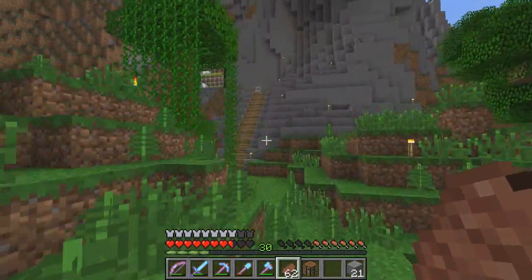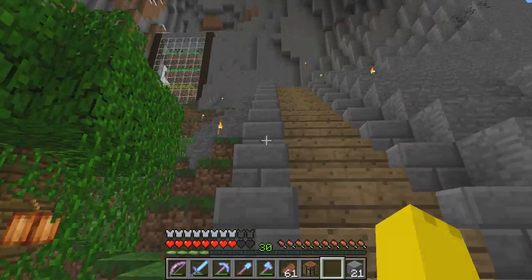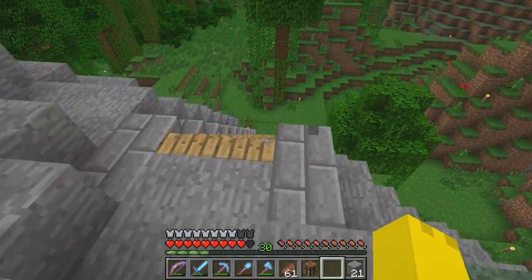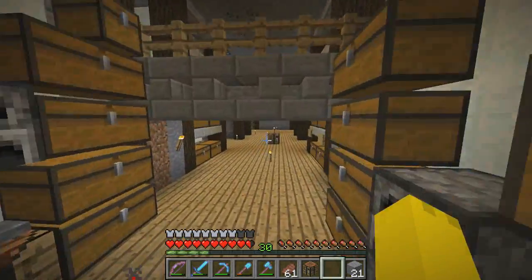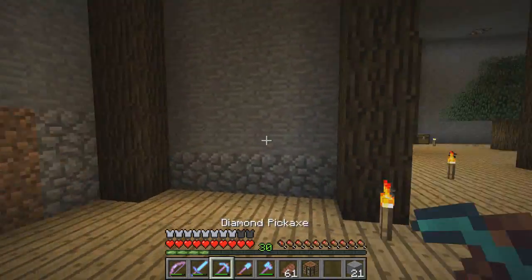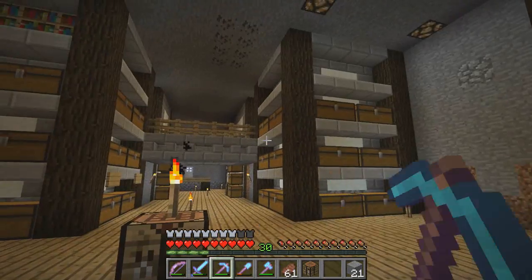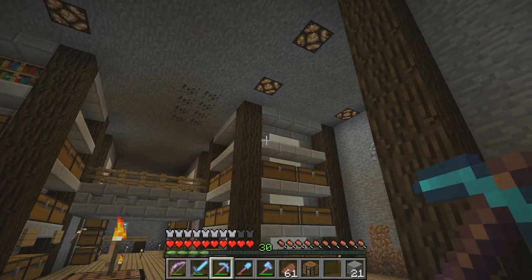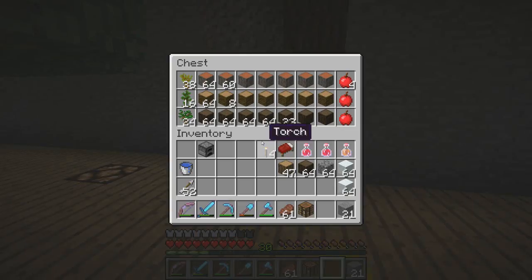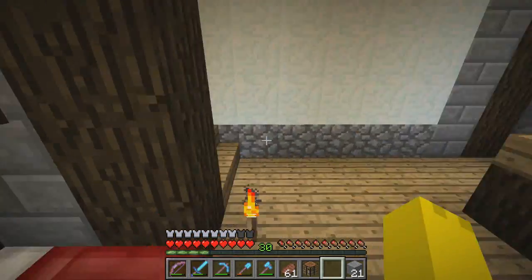I'm going to be working on the front part of the house today just to make it look a little bit nicer. As you can see, I switched the pathway — there used to be stone brick stairs in the middle with regular oak planks on the outside, but I switched that and I think it looks a little bit nicer. This tree farm has been working pretty well, and so has the farm I have going on up here.